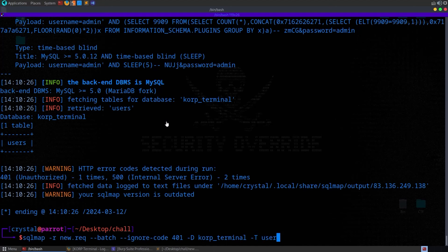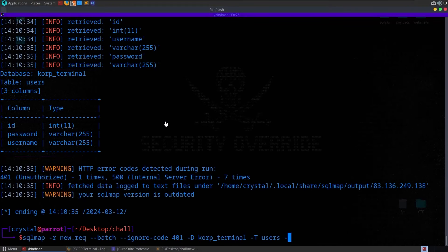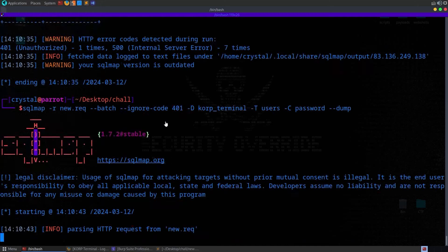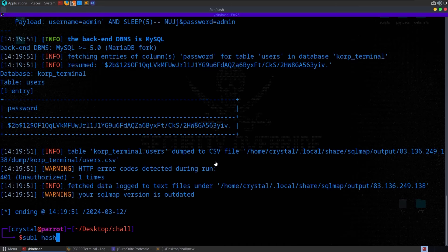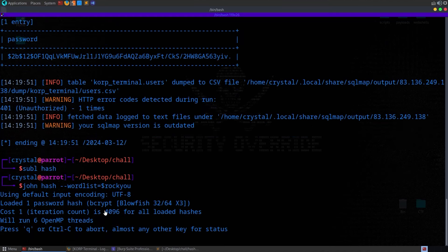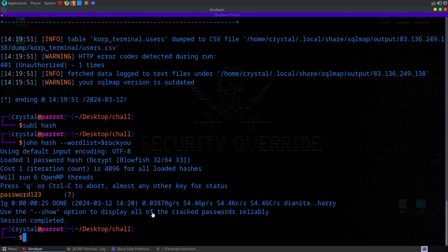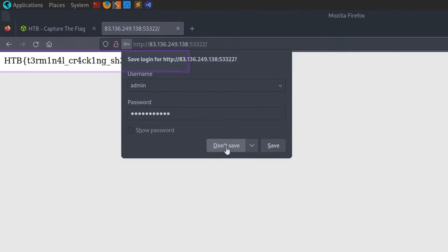I put the hash into a file called 'hash' and ran John the Ripper against it with the RockYou wordlist. It detected the hash as bcrypt. It took 25 seconds to crack — quite a long time for such a simple password that we could have basically guessed. We go and log in with it and get the flag.